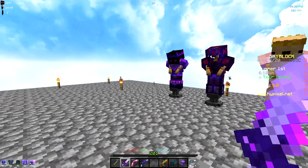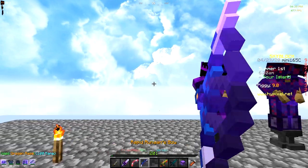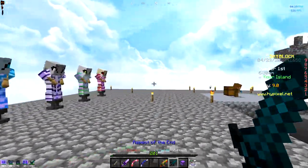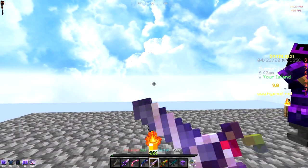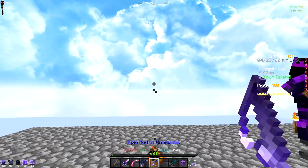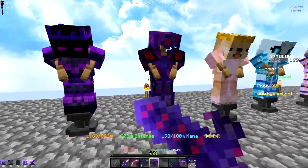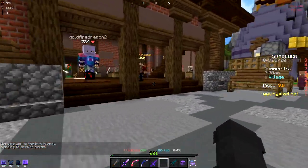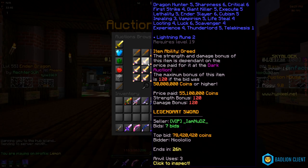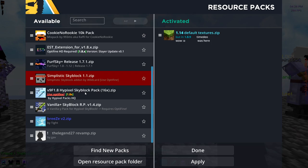It's just the weapons that I don't really like much. This is the grapple, the sword — I actually like the sword — and the Explosive Bow. This is the Runaan's Bow. That's the Aspect of the End — I don't really like that on it. I like the Shaman Sword, this is the Rod of Champions, the Scorpion Foil which goes completely with the armor — so nice — and the End Sword. That's the Midas Sword. The first pack was just called Hypixel SkyBlock Pack.